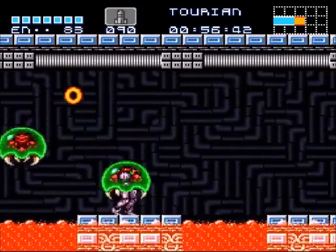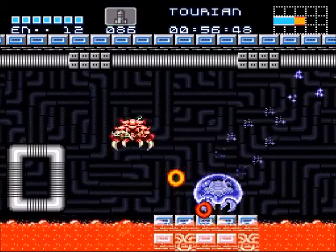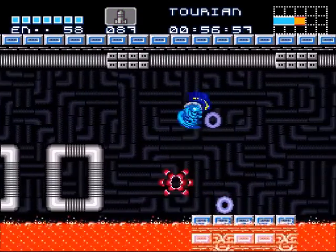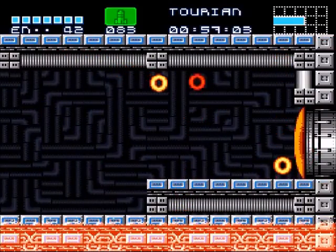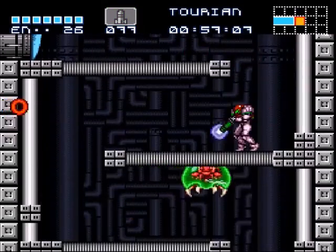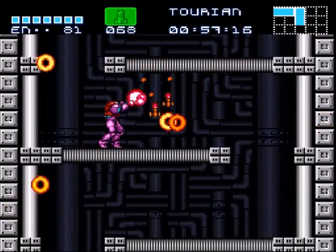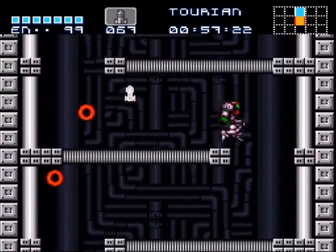I'm just trying to ignore enemies and do my job. Yeah, you're going to get hit a lot here just like the original. Though he never did implement those turrets — they were in Super Metroid, why couldn't he do it here? Anyway, we're almost through — there's like one more room to go and that's it. I'll just keep heading down, blasting Metroids along the way.